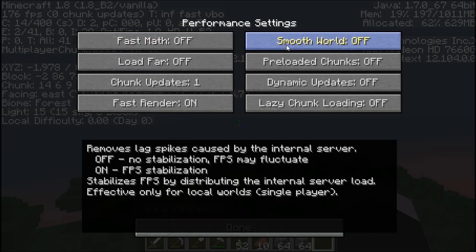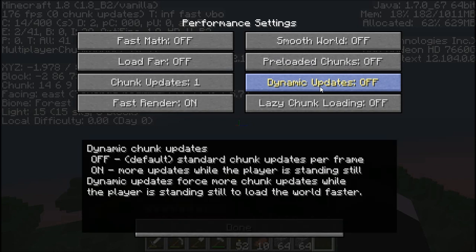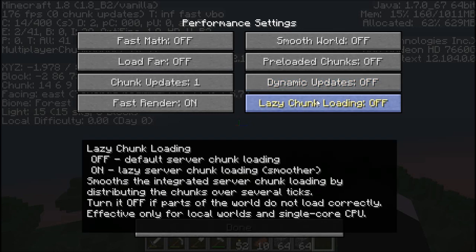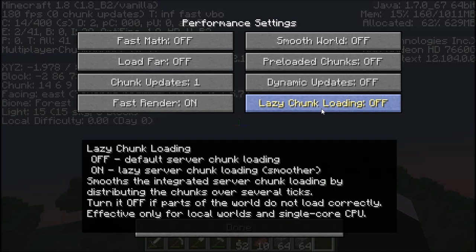Smooth World might help your FPS — you can try that out yourself. Preloaded Chunks — leave that off, it just decreases your FPS as it says. Dynamic Updates forces more chunk updates while you're standing still — I would leave it off. Now here's the single-core CPU thing: Lazy Chunk Loading. If you have a single-core CPU, you might want to mess with this setting to see if it gives you better FPS. I'm leaving it off because it doesn't affect my computer.